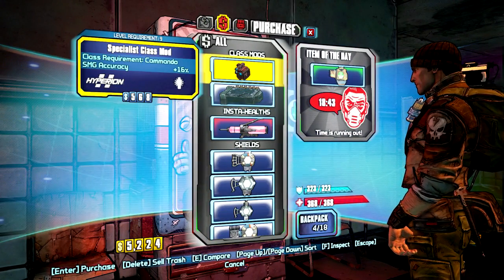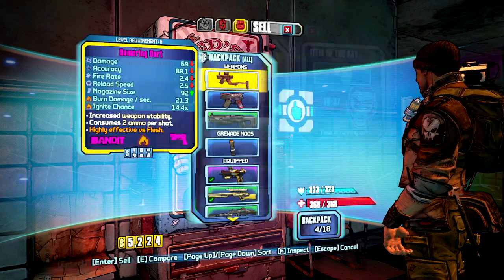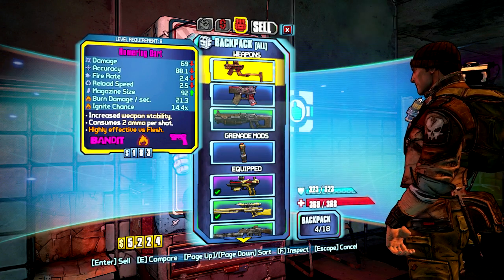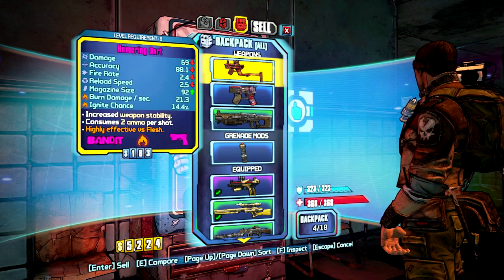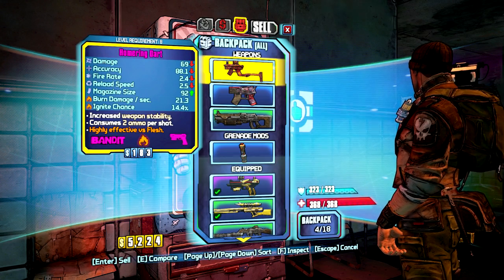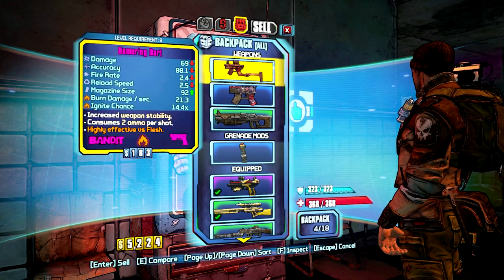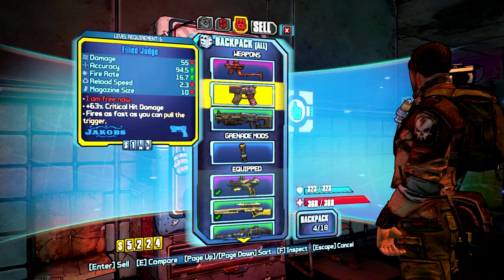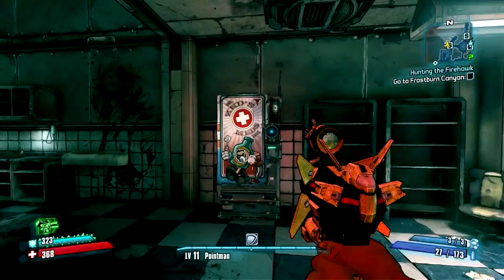Beast class. SMG accuracy? No. Bunch of shields that are not good. 69 damage. I think we're gonna get rid of this guy. Magazine size 92. Holy shit! Why is the magazine size 92? It fires two per shot too, so really it's 46. It's actually got a high burn rate. Maybe we'll keep that around just for a fire weapon.